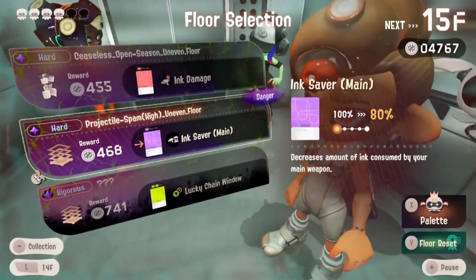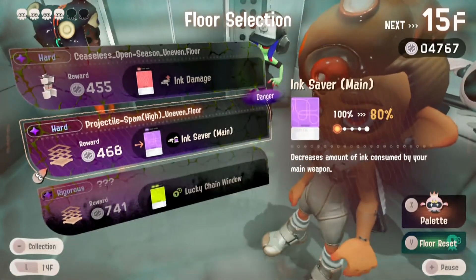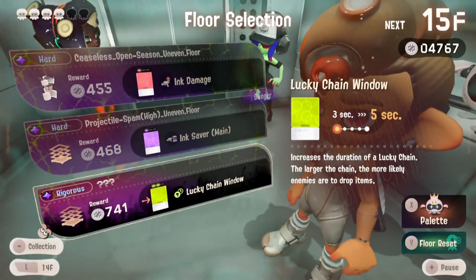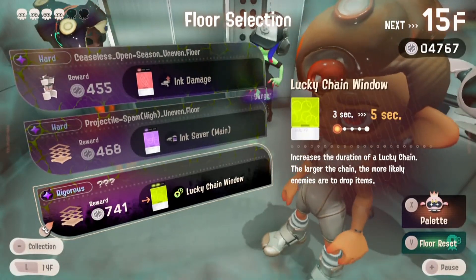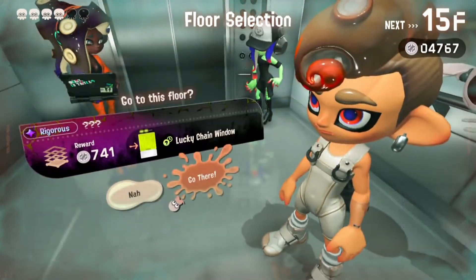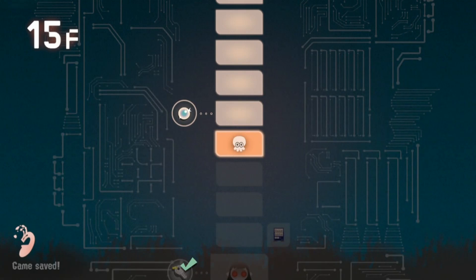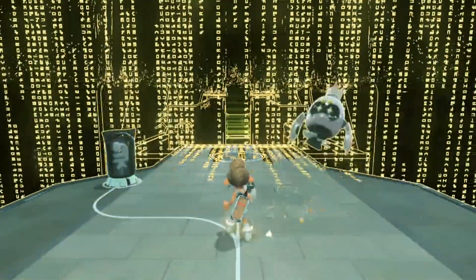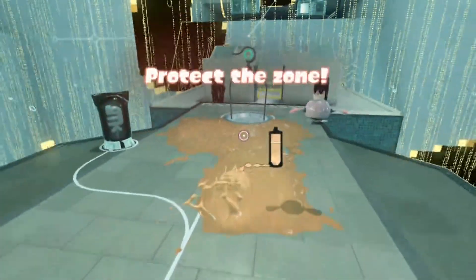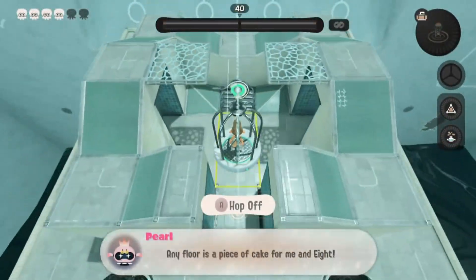Looking to decide what to get here — we can get the aim saver for main. Let's get rid of the one called Lucky Chain Window. We'll go get that color chip and then keep pushing further up to get right after that Pearl. We're taking on the rigorous mode which is up next — our main goal is to protect the zone at all costs.